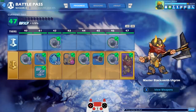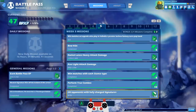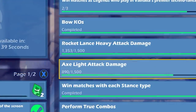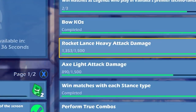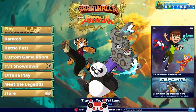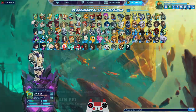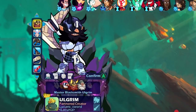We're gonna be playing with Master Blacksmith Olgrim, not just because I just unlocked him but also there are missions tied to him. I need axe light attack damage, rocket lance heavy — perfect for Olgrim — and I need to win matches as legends in Valhalla's premier techno fantasy europop band: Isaiah, Olgrim, Fate, and Ada. I also need to hit opponents with fully charged signatures, which is gonna be pretty hard.